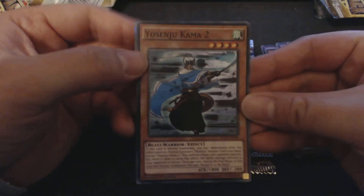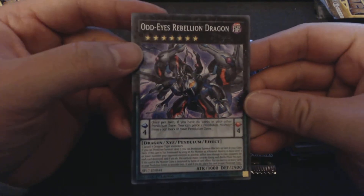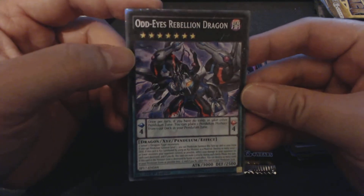You send you comma two. Fluffolio. Odd Eyes Rebellion Dragon. That's pretty good.